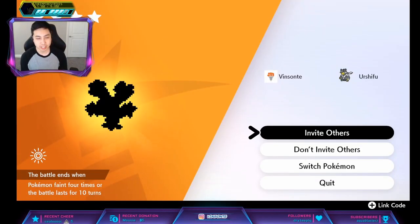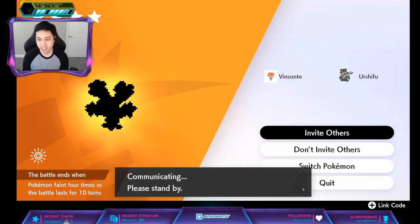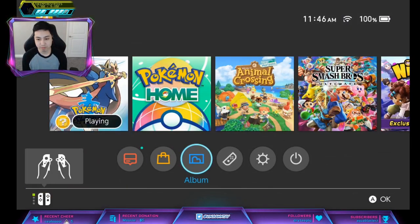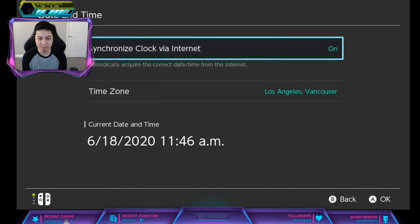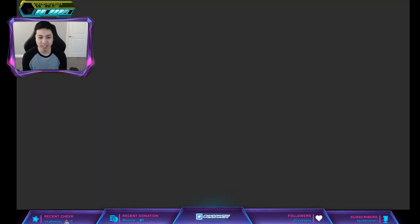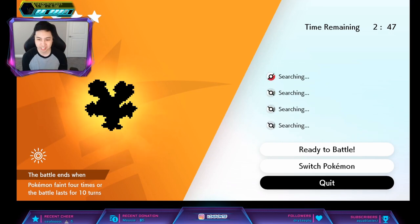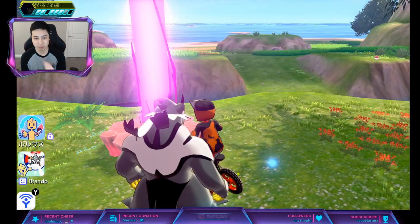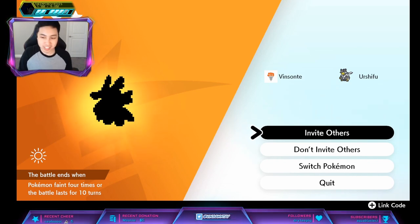We're gonna do the time skip trick if you've seen my other videos. We're gonna go in to invite others, press Home, go to settings — it still works. Change the time forward one day, and this will reset all the dens in the whole game, and then this will be a new purple beam. You keep doing this until you see Tangrowth, and then we'll see if we can find a hidden ability one.